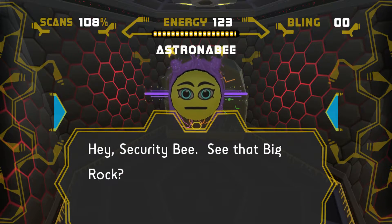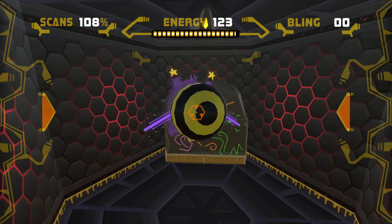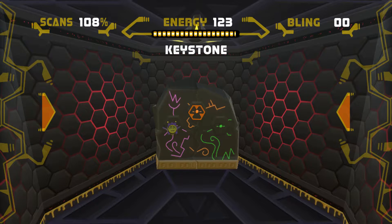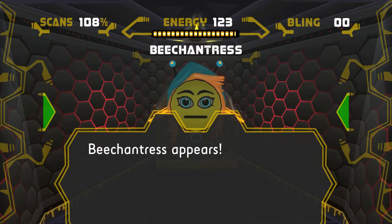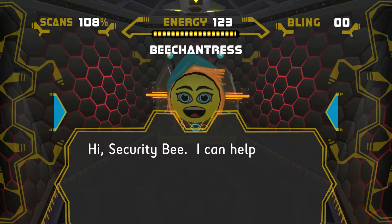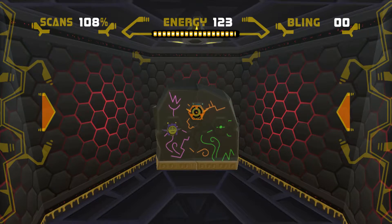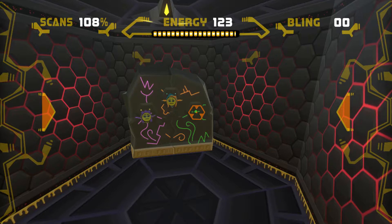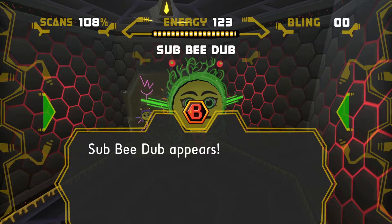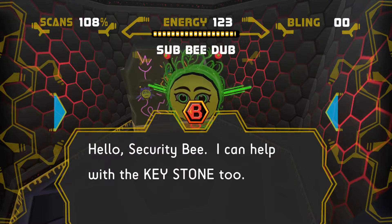'Hey Security Bee, see that big rock? It's a keystone — I can help open it by holding the switch.' There we go. The next one we have is orange — and orange Beach Entrance appears: 'Hi Security Bee, I can help with the keystone too.' And finally the green one — Sub B-Dog appears: 'Hello Security Bee, I can help with the keystone too.'